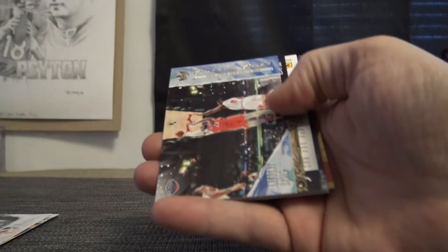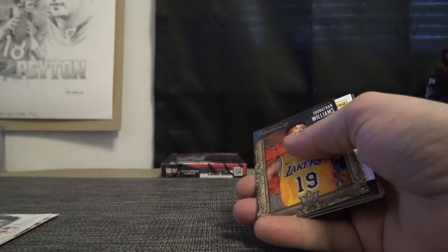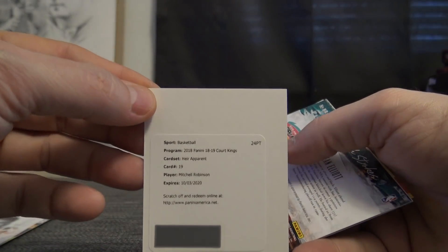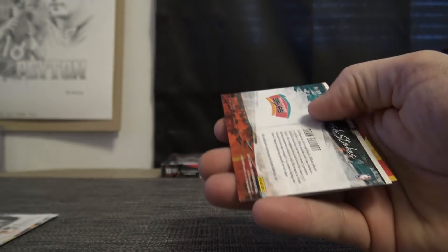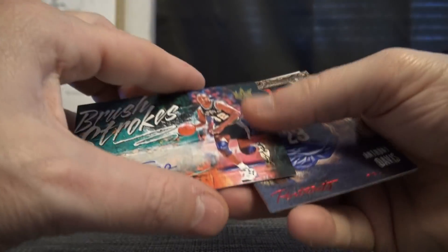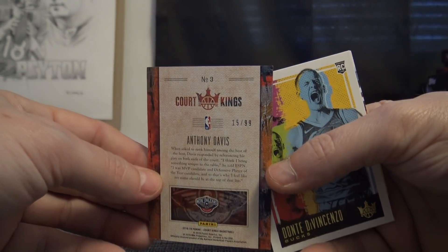Another redemption — three in a row. Anthony Davis is 8, John Williams is 50. Mitchell Robinson heir apparent 19, 9. Justin Wynn gets that one. 75 is Sean Elliott — Diego, you get that one.